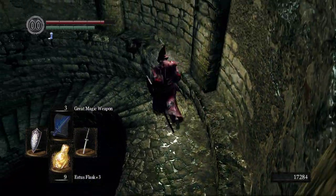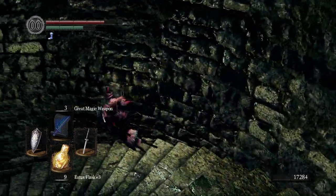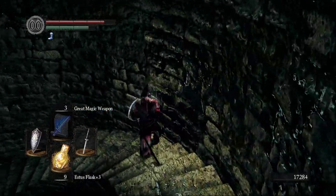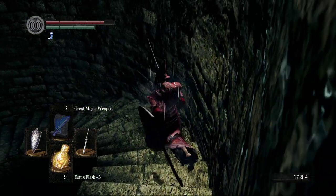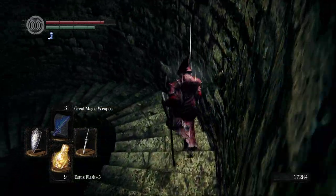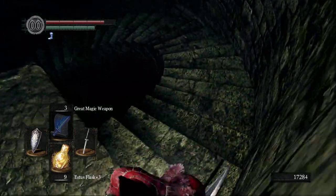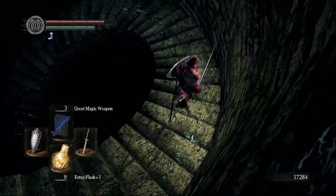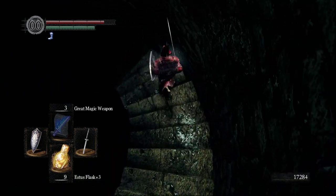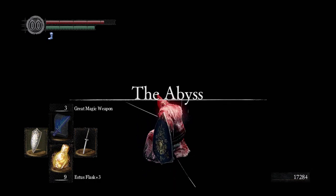This is kind of a unique boss fight in that you jump in here and you can't leave. There's one boss fight you can leave in this game, which is strange. Every time you try to drop down, you're always going to hit one of those and die. This is the Abyss right here — just a pool of nothing.